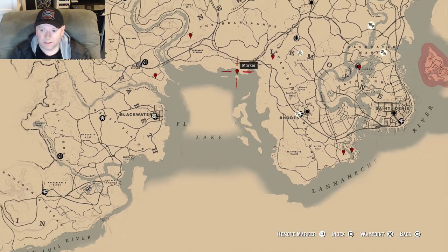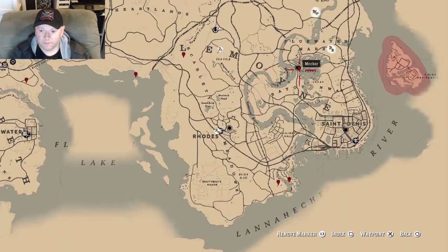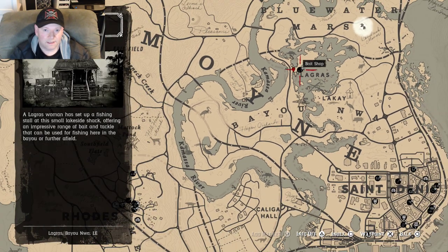Then you have to go straight east into the Lemoyne Bayou in La Grasse, right at the big black dot. There is a bait shop right there and there's going to be a woman standing on the porch. She sells three $20 special lures. You don't need bait — bait is something you put on the lure, two different things. Buy the special lake lure, special river lure, and the special swamp lure. You only need to buy one of each — they are non-consumable.